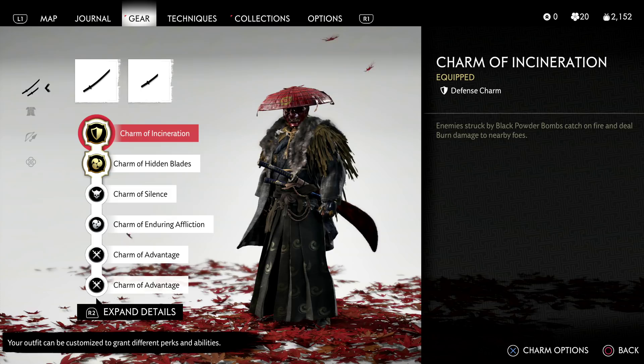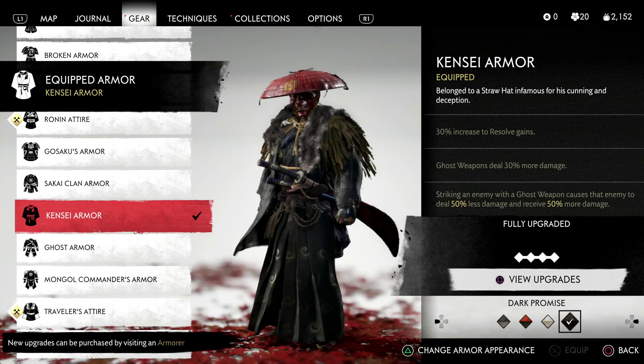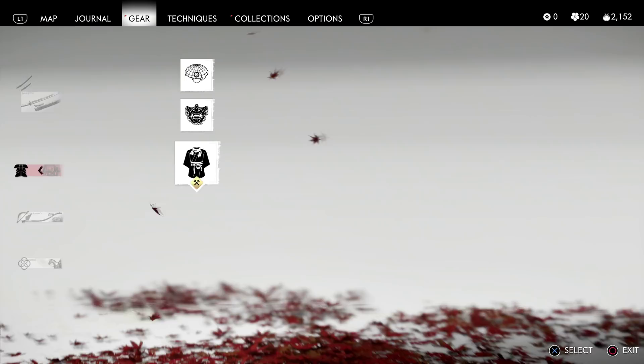Early on this might not be necessary, but in Region 3 where enemies are a little bit tankier, it'll certainly come in handy. Charm of Hidden Blades is fantastic because being able to throw out 5 kunai, you can basically double-toss a set of kunai and wipe entire groups of enemies. Our second set of kunai we throw out are going to deal 50% more damage, allowing us to deal massive damage with those kunai.